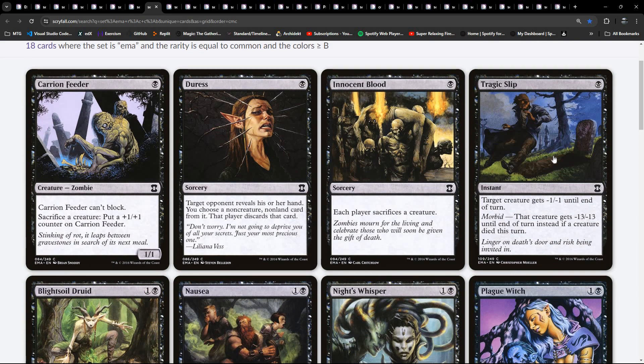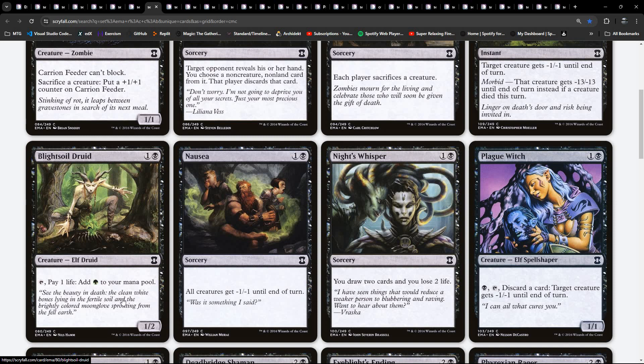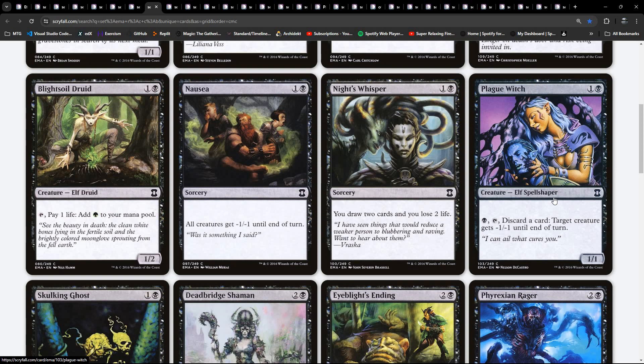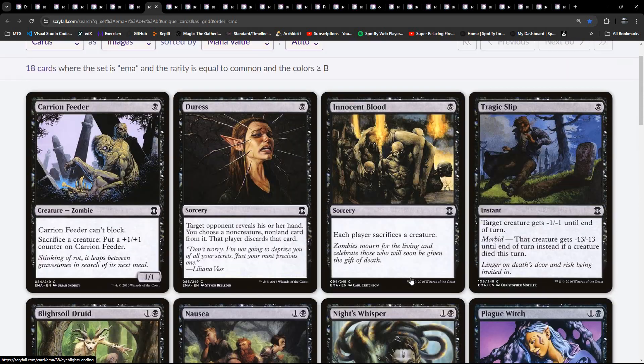Carrion Feeder, Duress, Innocent Blood, Tragic Slip. Some nice black cards here. We've got some mana fixing the way that black can do it - paying one life to add green to your mana pool. Another way sometimes is filtering in older sets. We've got Nausea - minus one, minus one for all creatures. Card draw in black done this way - losing two life to draw two cards. Plenty of nice utility. Oh, here's Eyeblight's Ending - there's your common removal. There's also Tragic Slip, which has Morbid.